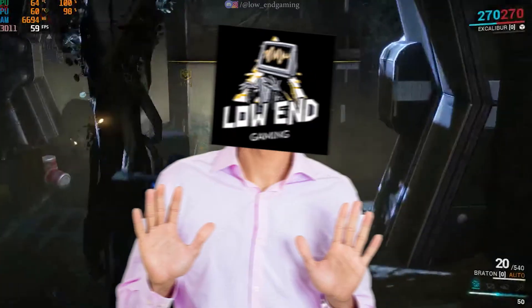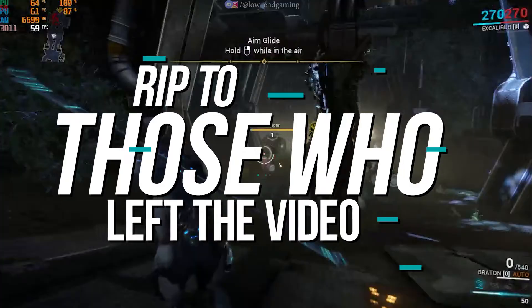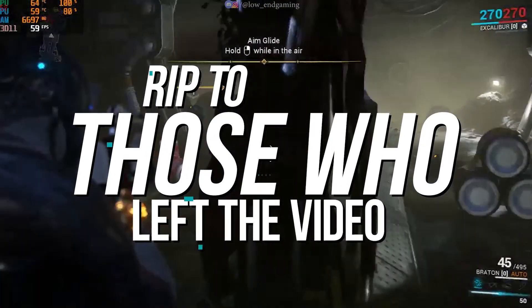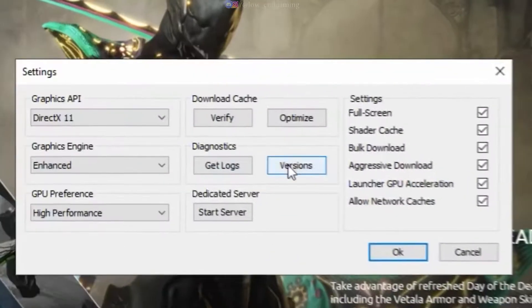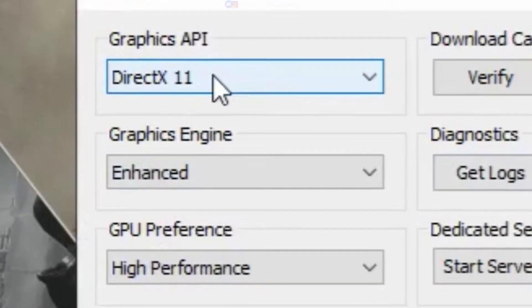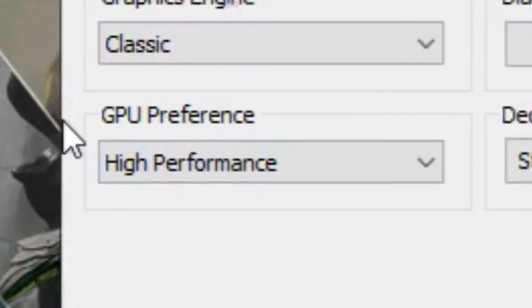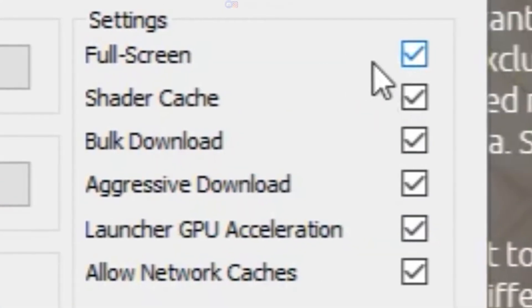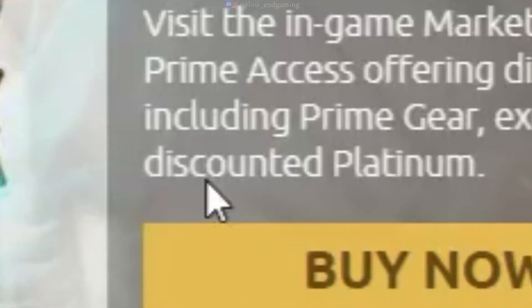If you are still watching, comment down below and subscribe. Open your Warframe launcher and go to settings. Change the graphics API to DirectX 11, graphics engine to classic, and graphics preference to high performance. Under the settings section, tick all the options. Click on OK and open your game.